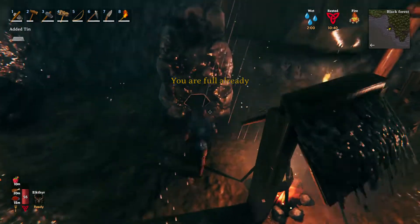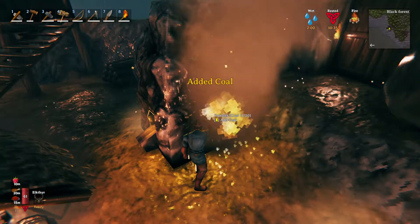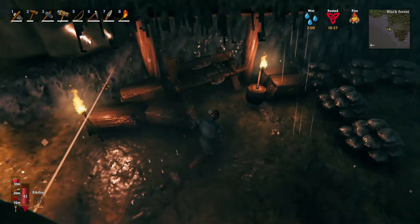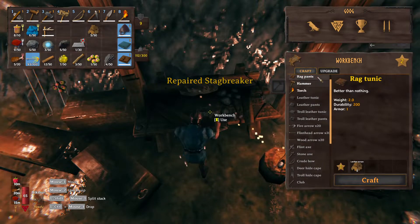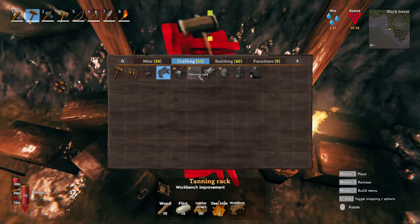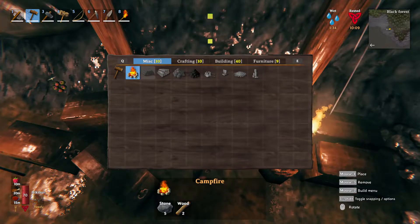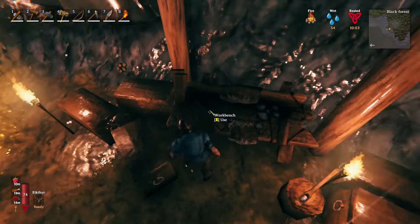So as soon as we can eat again, I will eat again. Let's look at what we need for the next — leather scraps 20, 15 flint. I'll probably just do that off camera so I'm not boring you guys with doing another scavenging run for all the stuff that I need.